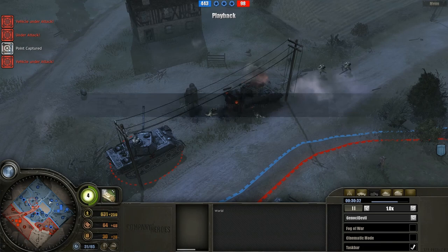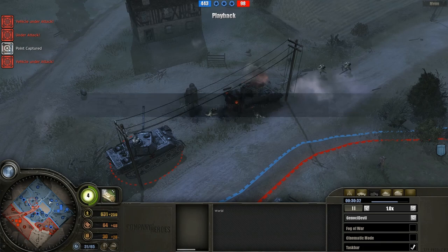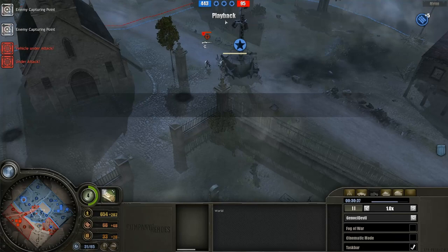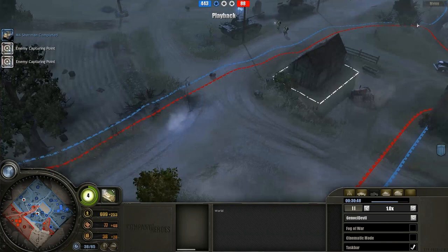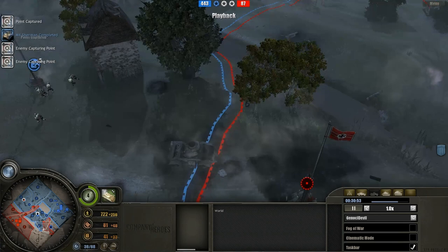There certainly seems to be a lack of coordination between his forces. We saw the PE pushed back to their base with all this anti-tank in the center, but now we're seeing quite a reversal. The PE have managed to break out from their base, push forward, start capping away, and it really seems like the Americans are on the back foot at the moment, all the way back at their base.